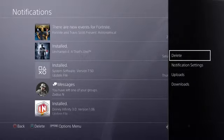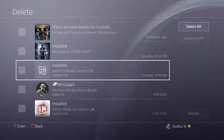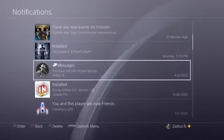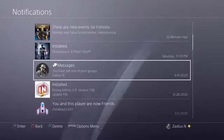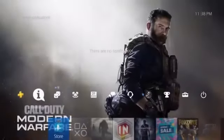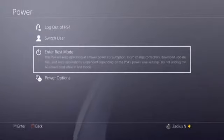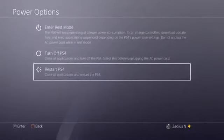Go ahead and delete the notification for the 7.50 update — select it and go down to delete. Then restart your PS4, and shortly after doing that you should see the update getting re-downloaded. It's going to notify you that it's ready for installation.